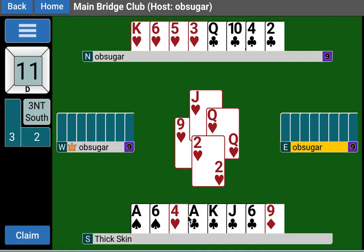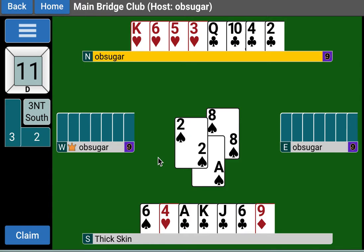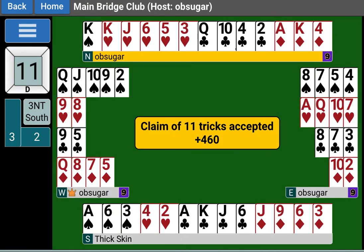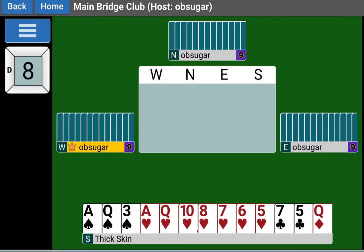He'd probably lead the spade just in case - he knows his partner has honors there. Now we have the nine of diamonds, the king of hearts, and all the clubs. Six more tricks adding up to nine, so we can claim. We have three in the pocket right now, the king of hearts for four, the nine of diamonds for five, and four club tricks to make nine. The nine of diamonds became the winning trick. This is what I mean - the first thing you have to do to make these intermediate tricks score is you need to see them, see the possibility. That's why I think this will be helpful no matter where you are in your bridge journey.